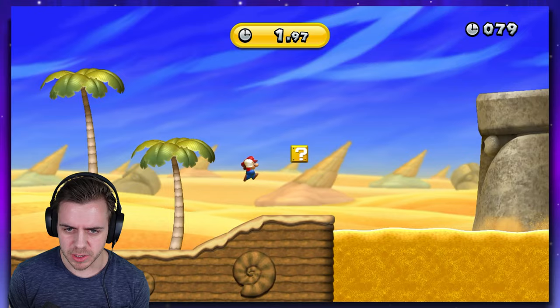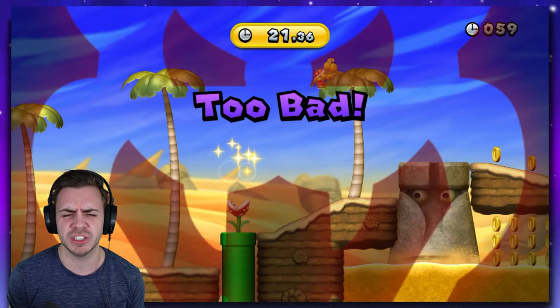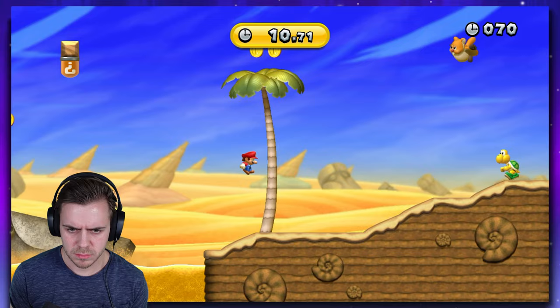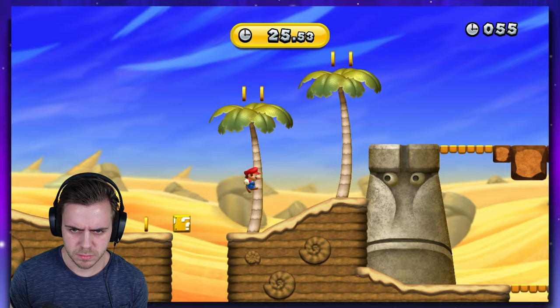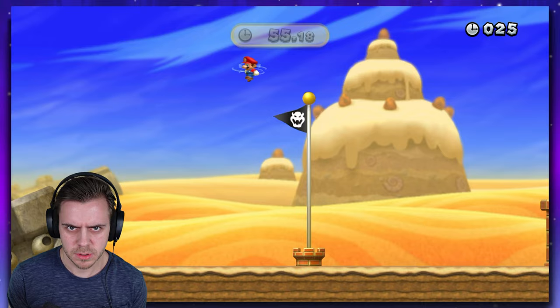Hit that. Okay, first jump - pretty optimal. Hit the Goomba. Slope. Slide. Perfect. Pretty optimal so far. Jump over the Koopa. Yes. Slide off that. Yup. No! Okay, I jinxed myself. Okay, I think I'm making good time in this one. Guys, I think this is it - I think this is the one. I had such a good start. I don't even care that I did that. I think I got this. Let's go. Let's go. Half a second, but we still got it.